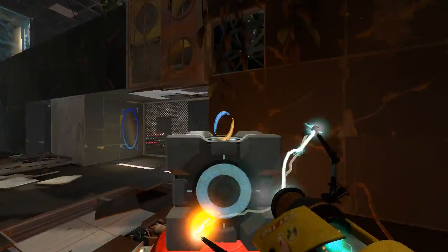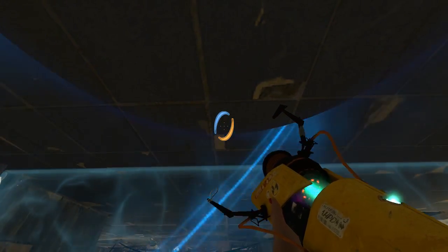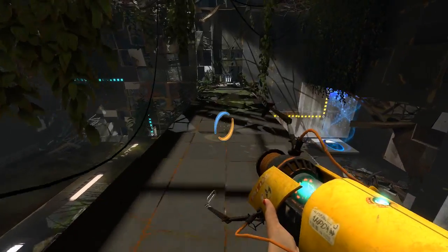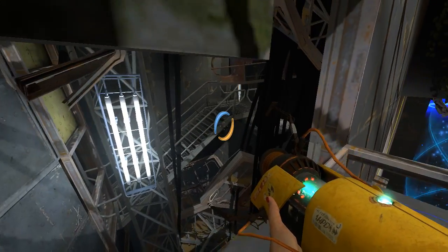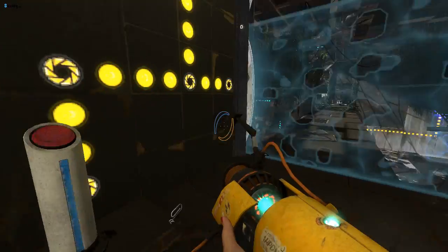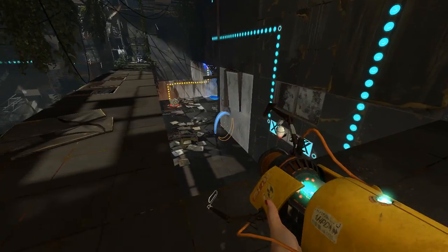Nope, not there. Okay, so where do we want to go from here? Looks like there's stuff in here, but what about over at this end? Nope. Looks like an exit of some sort. The shadow just disappeared for a moment and it startled me. Is that permanent? What was the point of it if it just turns off permanently once you get here? I really do not understand the point of that.